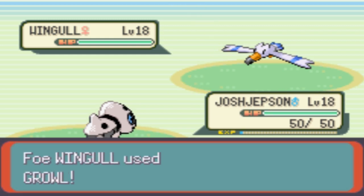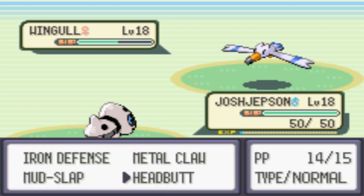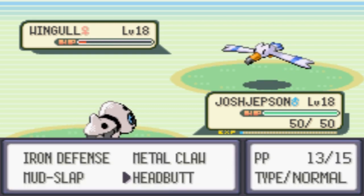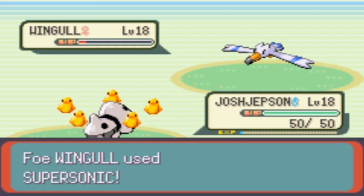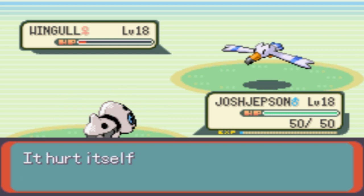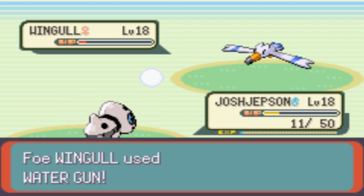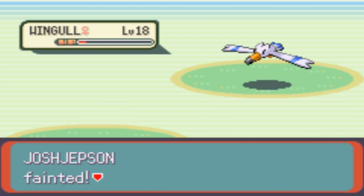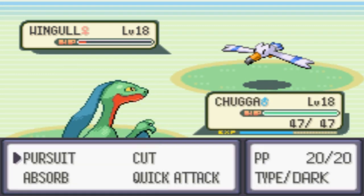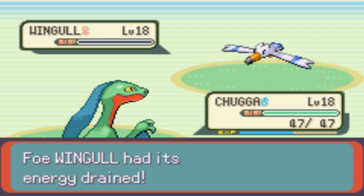Can Josh Jepsen take on this Wingull? We will see — and I'm not going to speed this up, because it is a major battle in the game, and this will probably finish off the video. I was thinking about putting this in the next video, but we're only about 12 or so minutes in. I don't think that May actually uses potions, so as long as we don't get hit by the Supersonic, we should be able to take out this Wingull without a problem. And a mosquito bit my leg — that is so annoying. Josh Jepsen is out. Oh, dang it. Yeah, Chugga will finish this thing off. Since we're obviously faster than a bird — of course, a gecko thing is faster than a bird. Okay, that makes complete sense, game.